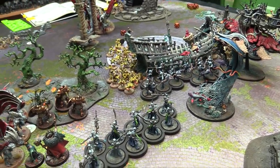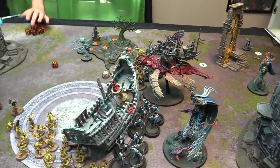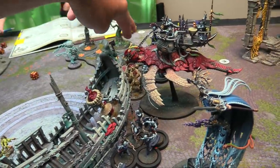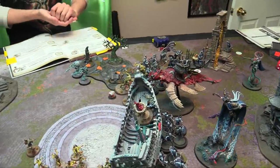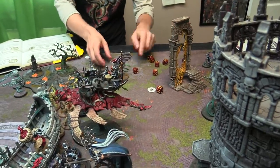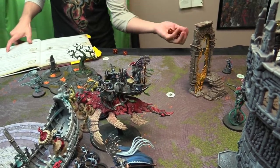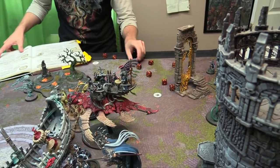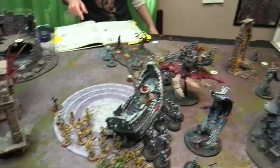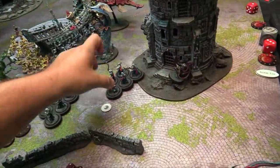Nick gets to pick first fight since he charged. He goes with the steroid Crypt Flayers. They pile in — 2 onto the Leviadon, 2 onto the Namarti. With the Courtier nearby, 10 attacks on 3s and 3s; sixes deal 3 damage each. Two 3-damage hits and everything else wounds. Three Namarti die from regular wounds; the 2-damage sixes deal 6 more — the entire Namarti unit is wiped. On the Leviadon with fours-to-hit: 3 wounds land, then 3 regular saves. Plus 1 from the void drum so saving on 4s — Leviadon takes 3 damage. The Crypt Flayers use Feeding Frenzy to fight again.